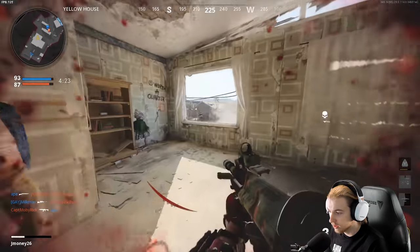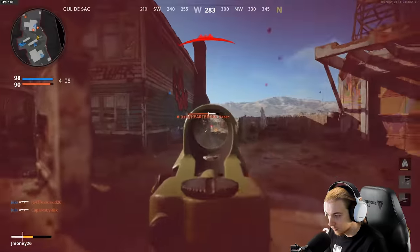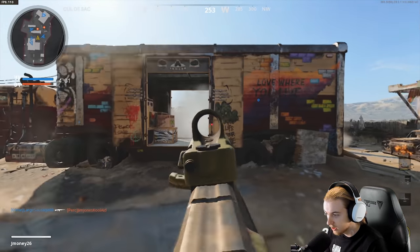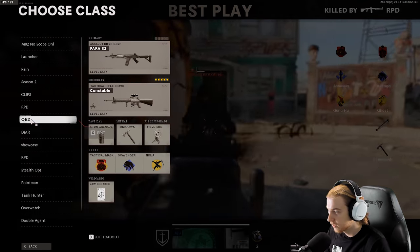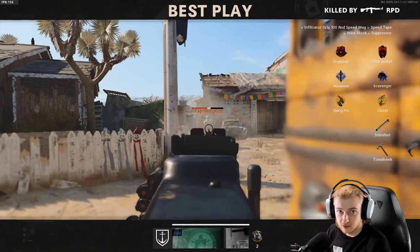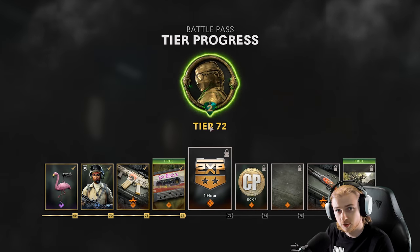Jeez, I cannot get a kill with this AUG. He had no health — so I still need to get a kill with this AUG and then switch out. This AUG is holding us back, this blueprint's booty. I have no idea how many guns we went through — 2, 4, 6, 8, 10, 12, 14, 16, 18, 19 plus some things on the ground. So plus or minus 20. I'll show the actual stat in post.